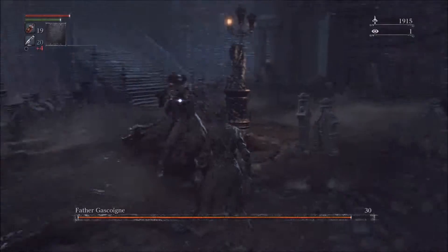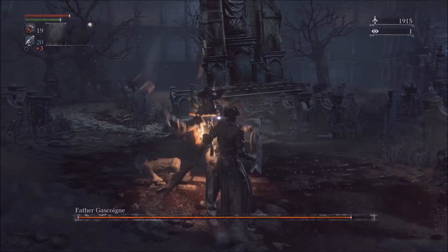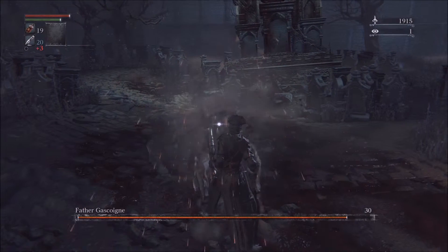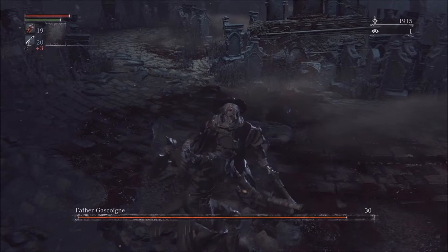So in slow-mo, just before he lands a hit on you, you want to shoot him, and then get in close, press R1 once, and then you'll perform your visceral attack.